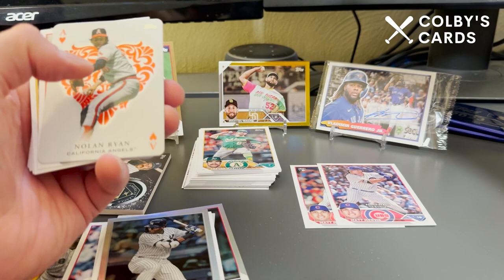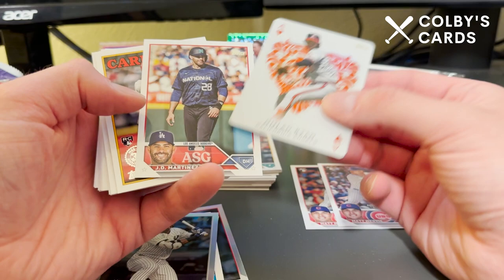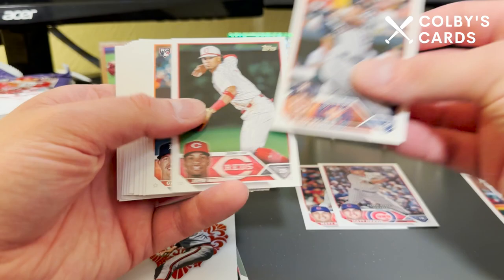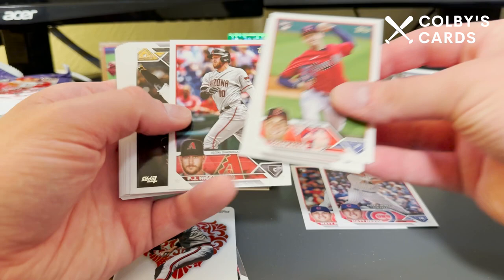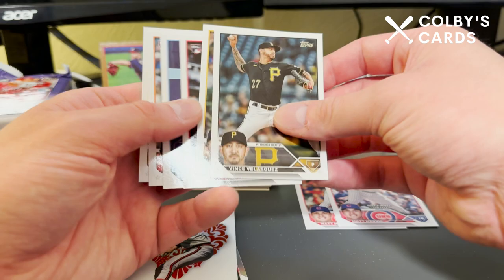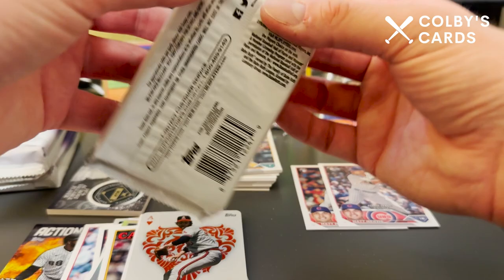We got the Aces insert with Nolan Ryan, then the JD Martinez All-Star Game and a Jordan Walker '88 design. Then going through the base cards — Spencer Turnbull, Alec Burleson, PJ Higgins, José Hernandez — one of our pitchers in Pittsburgh — and Vince Velasquez, another pitcher.